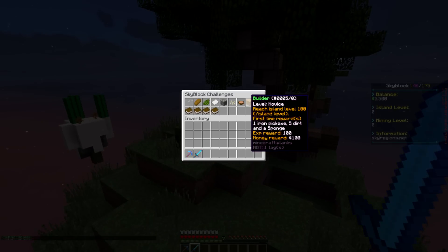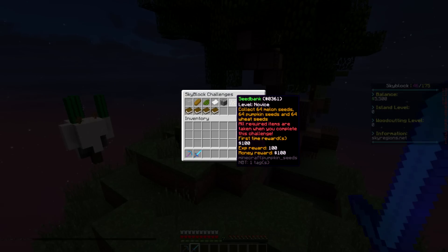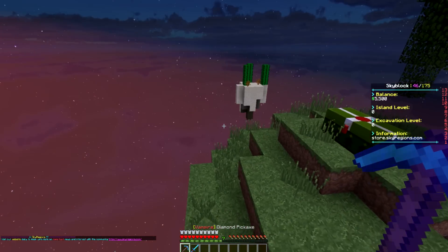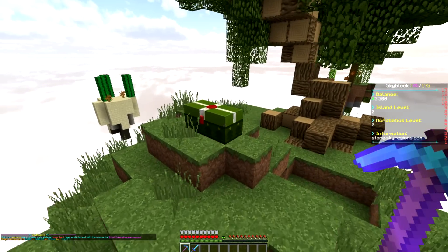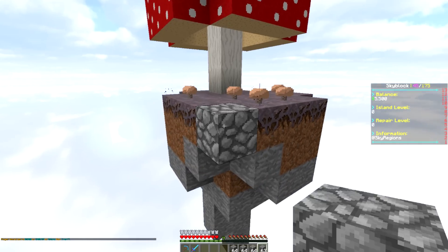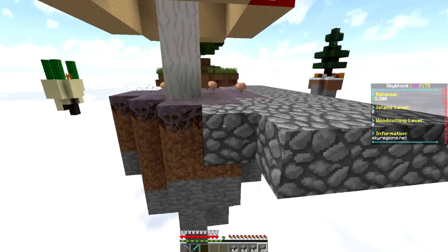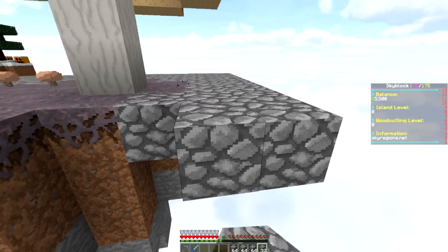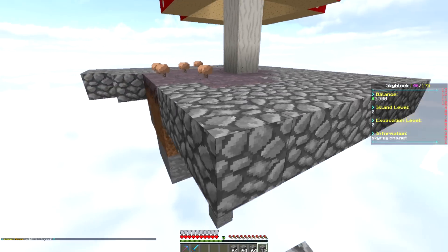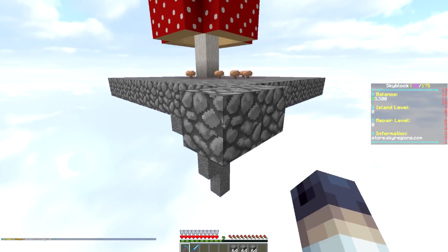With our knowledge of Skyblock now, I think we can probably complete every single one of these starter challenges today. First, let's do P-time day and grab the cobblestone. I want to grab all the mushrooms because I have an idea to make some quick cash — using my Fortune 5 pickaxe to break mushrooms should get me a lot of them fast, and I can sell them for around 128 per stack.